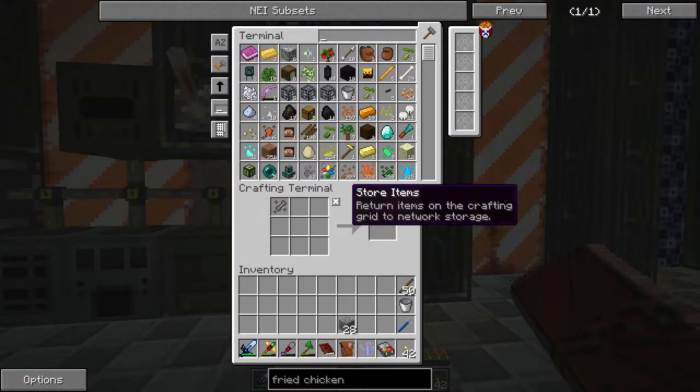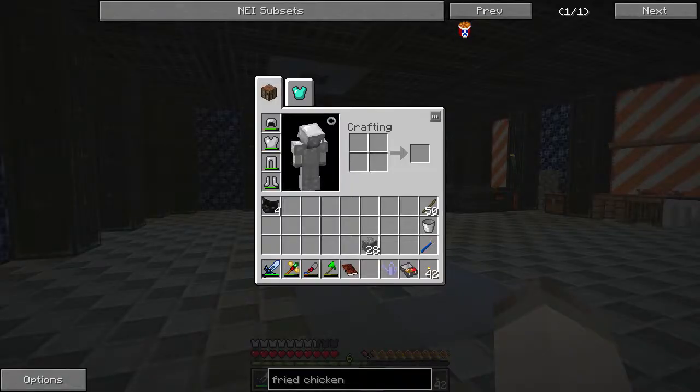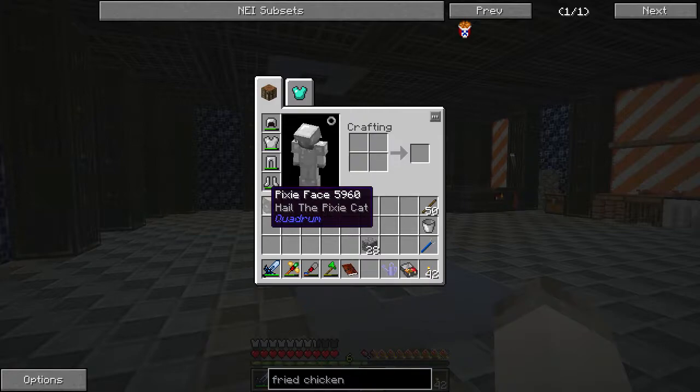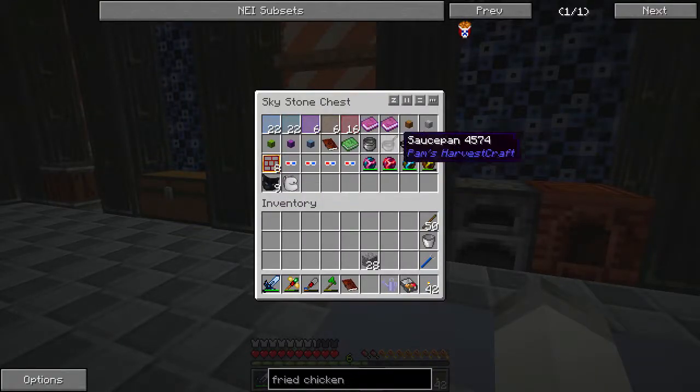Let's go ahead and open our greater reward bag. Look — it is more of these cats. I do not believe those are used for anything — doesn't seem to be a thing we can do anything with. So we're going to put this in the junk chest — we have nine of those now.